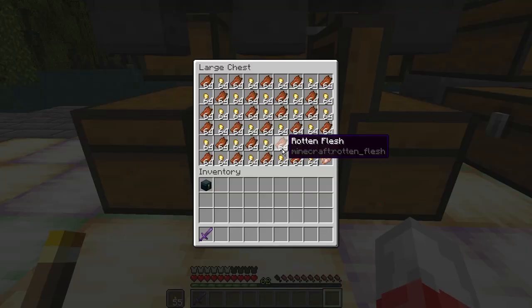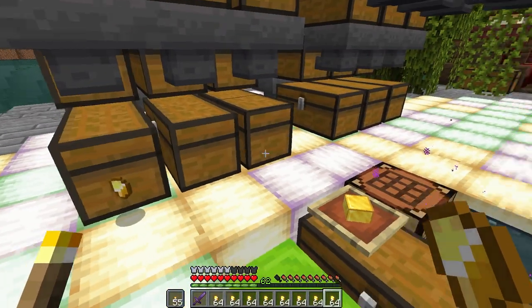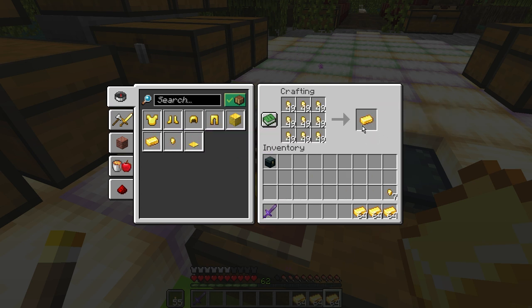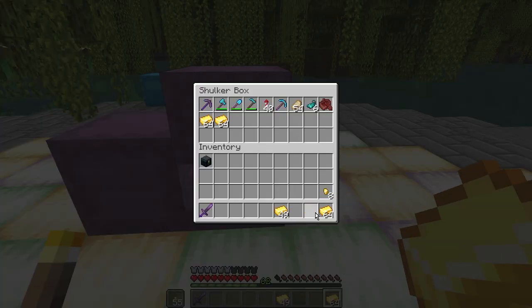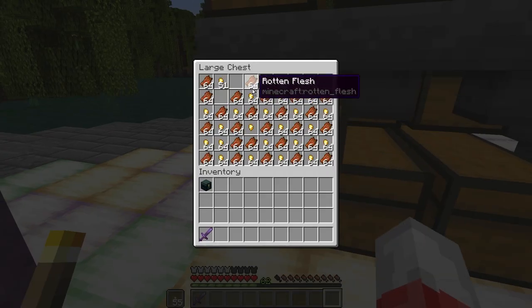This is the worst part of using the farm. There are so many items to deal with that it becomes a real chore to get all this turned into gold bars and then turned into gold blocks. Thankfully I've brought some shulker boxes to help me deal with this task.